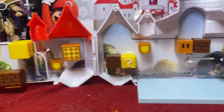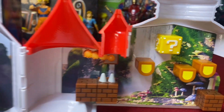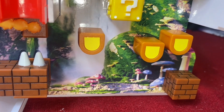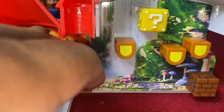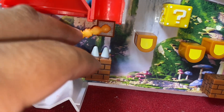Once you crack the castle open, you realize it is an entire playset — not just the castle itself. We have some item blocks with 3D imagery inside, and some fall-out blocks. There's all this stuff in here and some of it moves while other parts don't. We have this fire part here that moves, and there's a Bullet Bill right there that also looks like it can move.